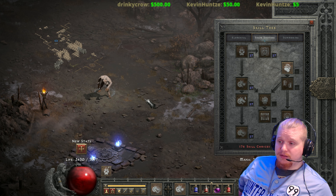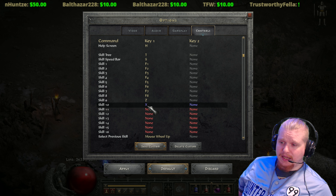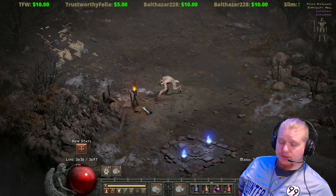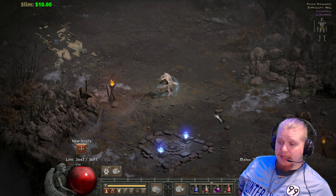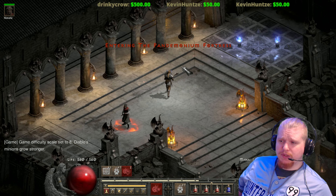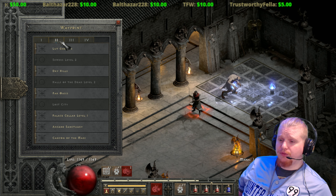It's good to have Feral Rage bound to a secondary key — I like to assign Z and X to my controls and put a secondary melee ability like Feral Rage on Z. There's also an important interaction between Feral Rage and Fury regarding mana: if you're ever out of mana in a difficult situation like fighting Baal, and you're in werewolf form, Feral Rage will still allow you to hit targets, but Fury will not.